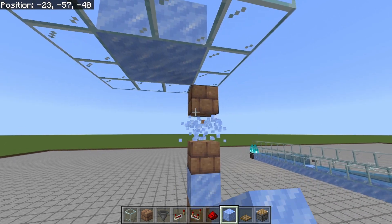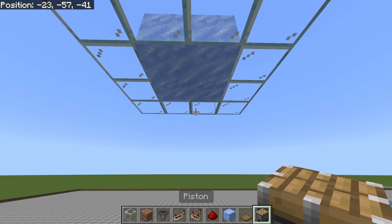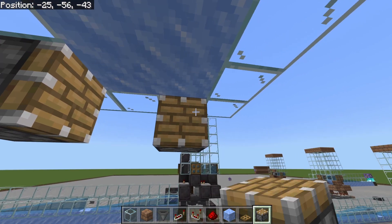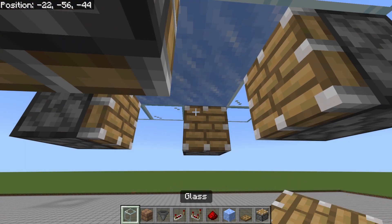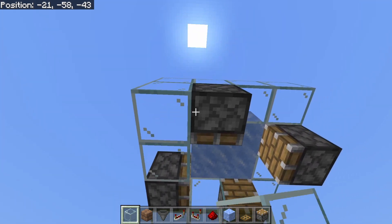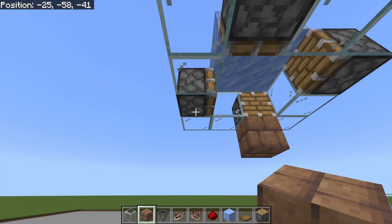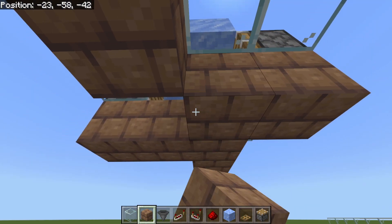Next, do away with all of these blocks and grab your regular pistons. Go to the right hand block and place down a piston facing this way, a piston facing this way, a piston facing this way, and a piston facing this way. Then take glass and place glass in all of the empty locations. Next, take your solid blocks and place a solid block underneath each one of these pistons, then fill in four blocks inside the center.